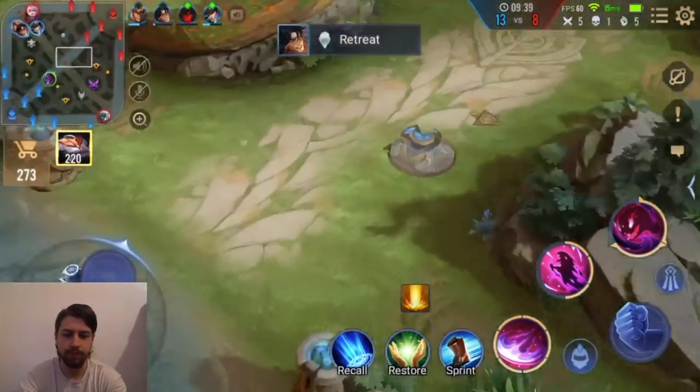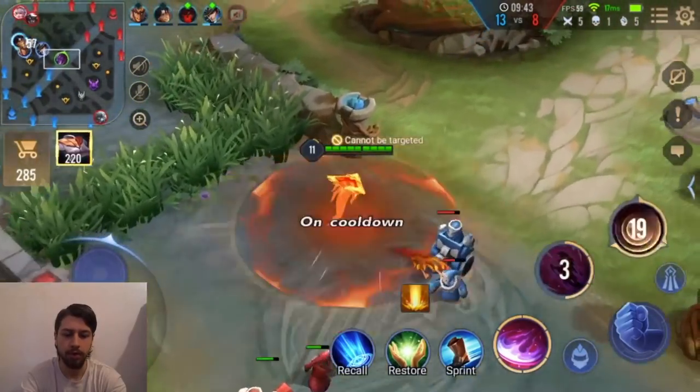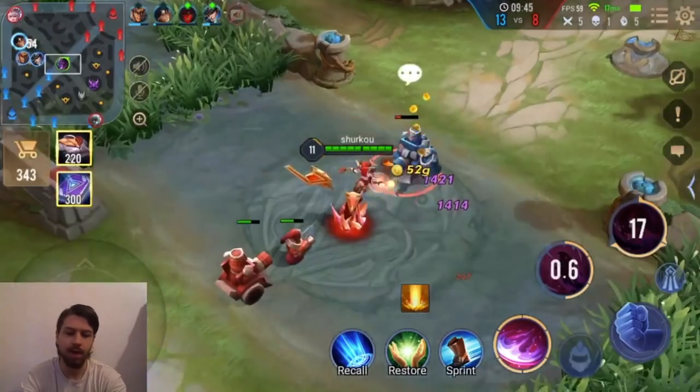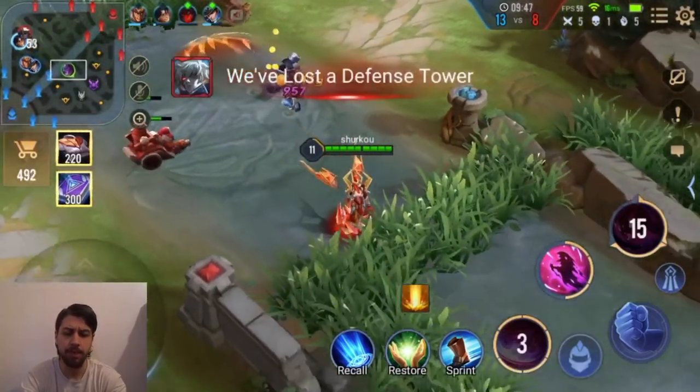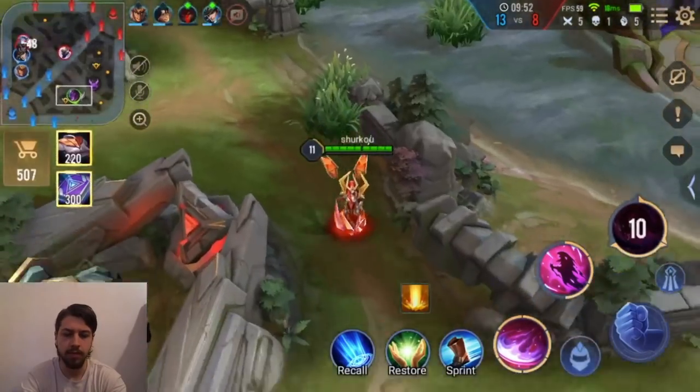I can show you on the minion wave. Look — I S2, and I ult. I'm spamming it and it took like 0.4 seconds to activate. This killed me because the Zill silence and the Alice stun came through.